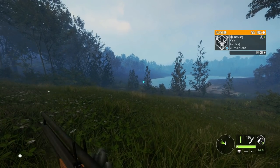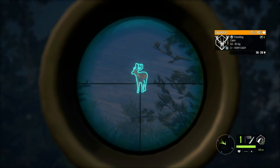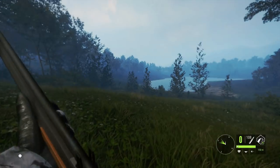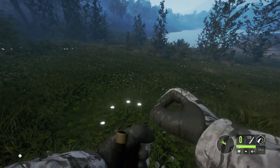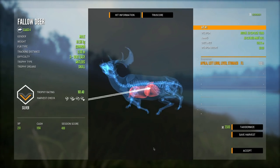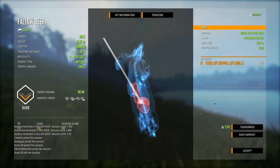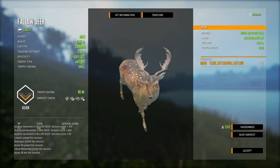We've got a fallow deer up ahead so let's see how the muzzleloader does on one. I'm assuming it'll do pretty good like it did on the sika, but probably not quite as good since they are a little bit tougher. And as expected it just dropped it on the spot. The penetration is the same on the fallow deer - if we had shot that broadside it would have almost exited the other side.